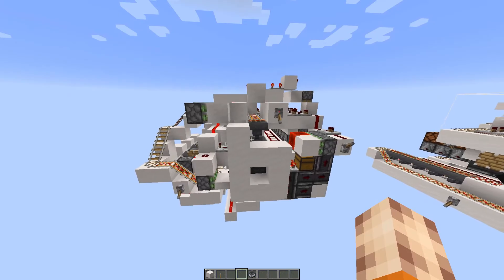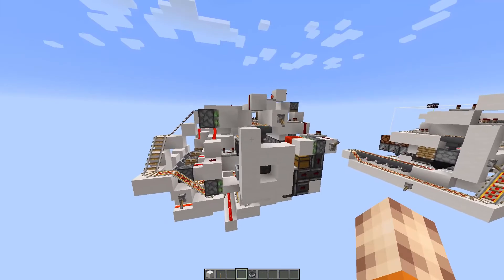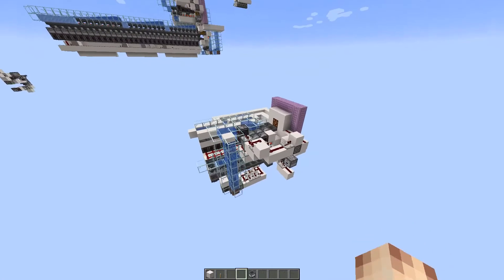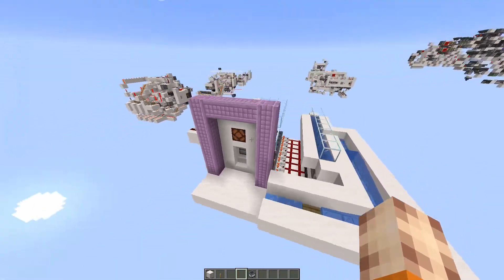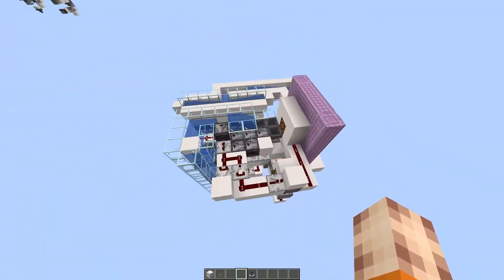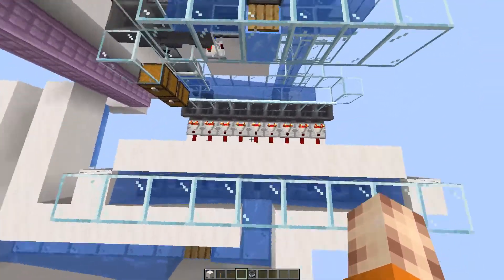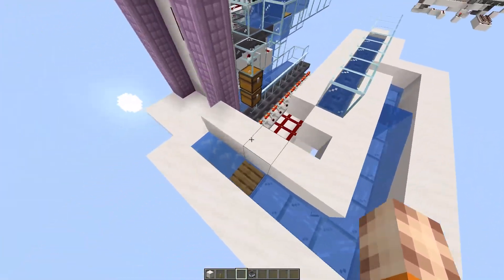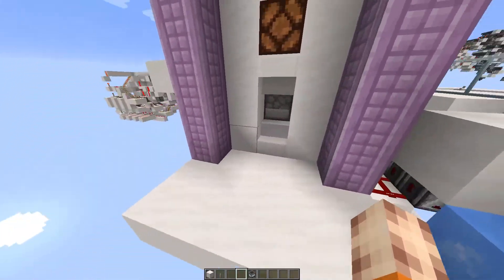I took a break from Redstone for a while and worked on the Ancient Craft server and played some Skyblock. When I came back, I created two more systems here for the selector panel. As you can see this is absolutely tiny compared to the initial one. This one uses water streams rather than minecarts, and if we hop in there you can see we've got lots of different options.